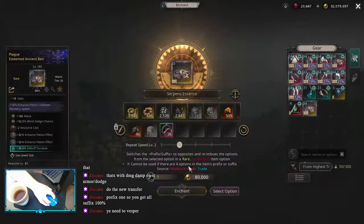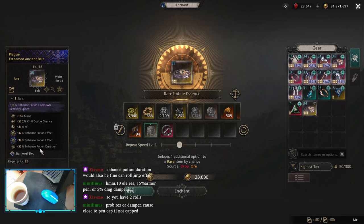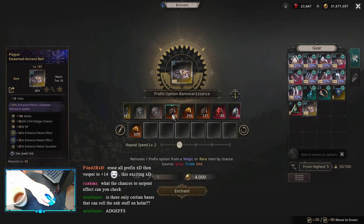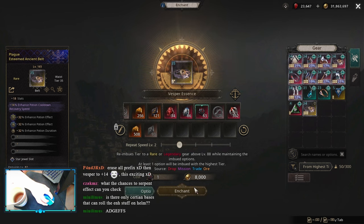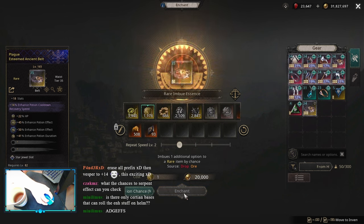I still used quite a bit of Serpents, it was around 20 I think. But I was successful — this is where I rolled it. After that, I wanted to Vespa my Suffixes, so I removed all of my Prefixes, so I would have a higher chance to imbue the Enhance Potion Effects and the Duration to as high a tier as possible. I used my Vespa on only Suffixes, I didn't go too crazy, I only used two of those, rolled pretty decently.